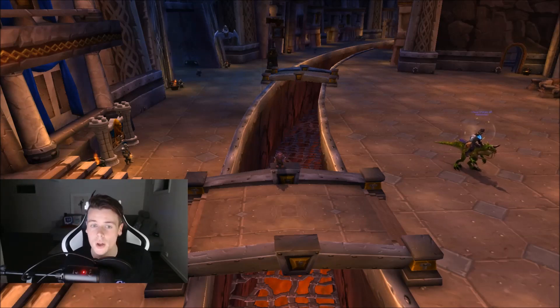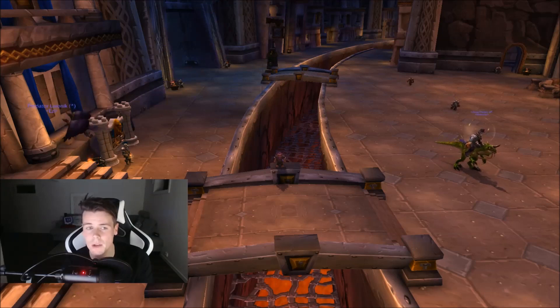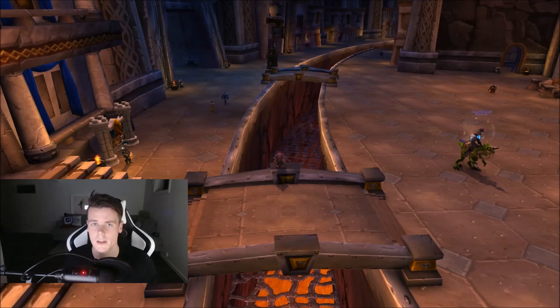After farming Dark Whelpling and Bronze Whelpling, I move over to Black Tabacat. All the battle pets I'll mention from now on have roughly a 1 in 10,000 drop chance. The key about Black Tabacat is the mobs killed per hour — you kill like 3,000 to 4,000 mobs an hour farming it, and they also drop transmog items. The Black Tabacat usually sells for 30,000 to 50,000 gold, which is really, really good. So: Dark Whelpling, Bronze Whelpling, Black Tabacat.